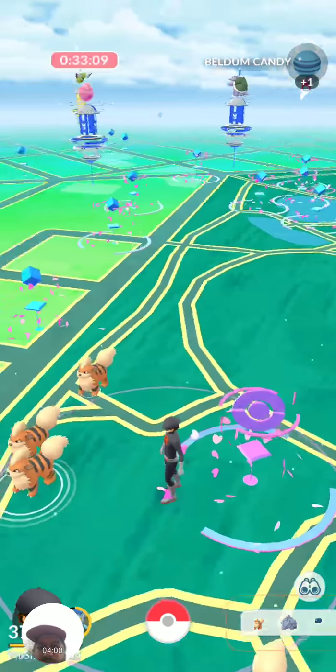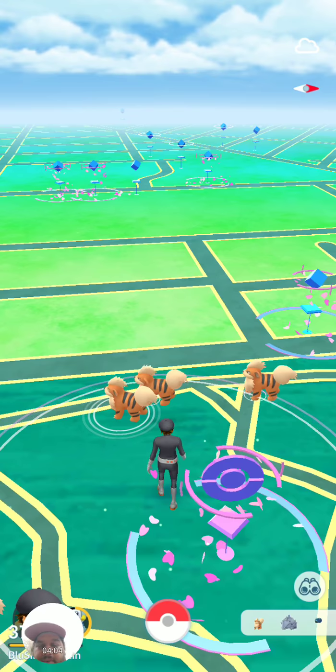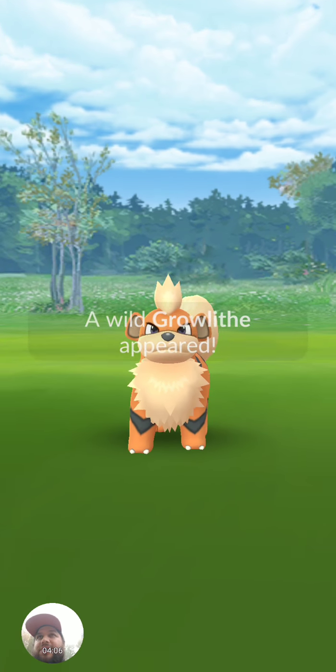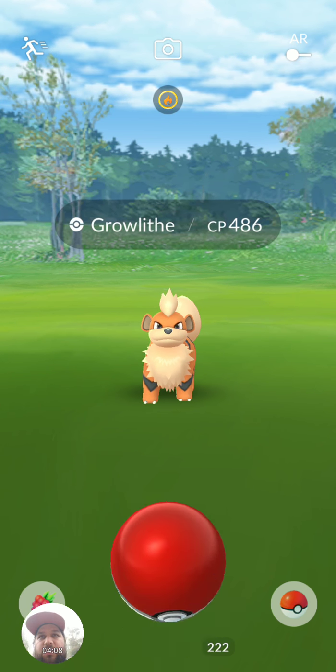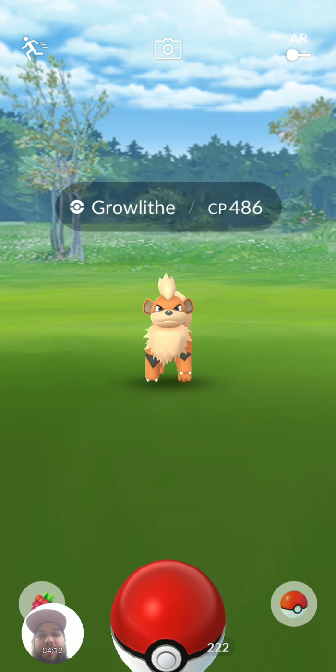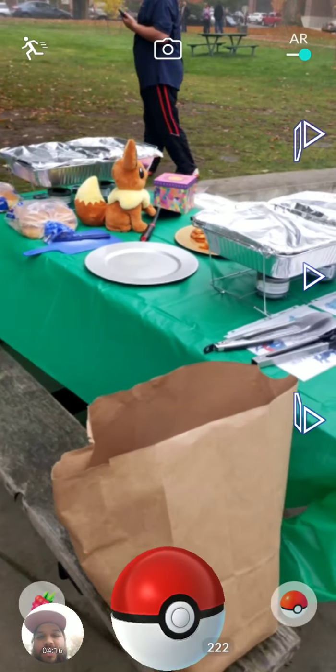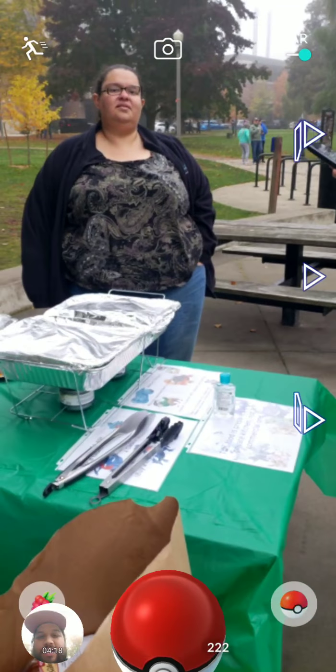This isn't great — not very good. All these Growlithe, I don't really want to let them go. I know, it's a Growlithe nest right now. That means a dual chance for a shiny Growlithe if you don't have one yet. Let's turn the AR camera on because I just found something interesting here.